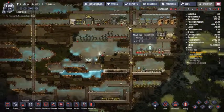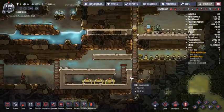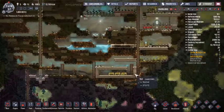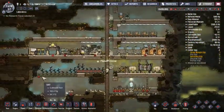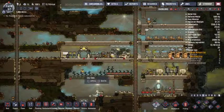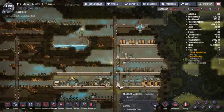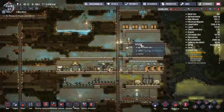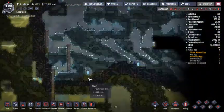Hello and welcome back to Oxygen Not Included. So today we're doing pretty good on food. We could stand to do a little bit better, but I don't want to push it because it does cost a lot of resources to get those. And every little bit that we do more than what we absolutely need is just kind of wasting time to a point.